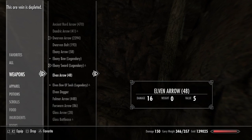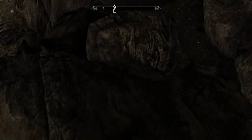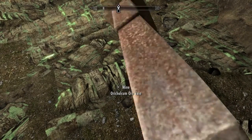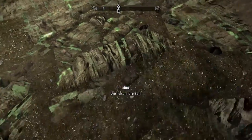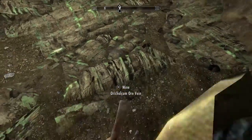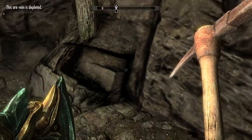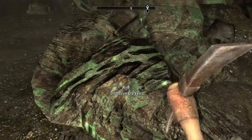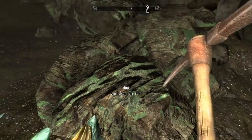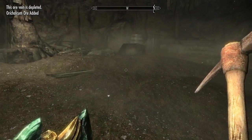Let's try this — if we use the pick, we arm it and then attack the ore. The animation is faster. Yeah, see — we get it faster. The animation is much, much faster.